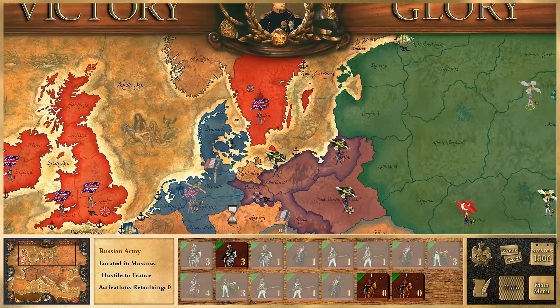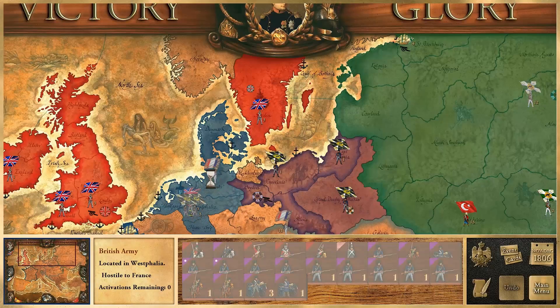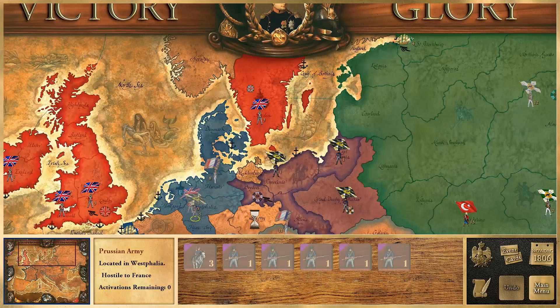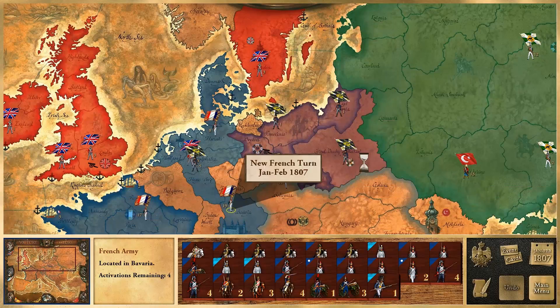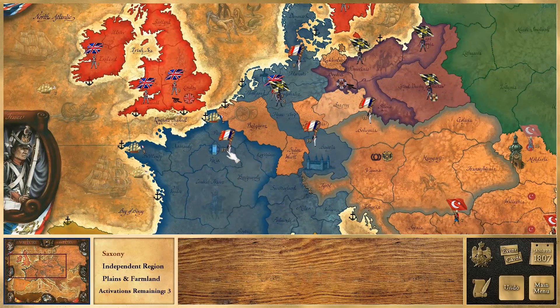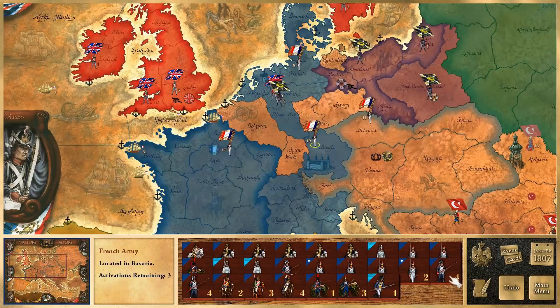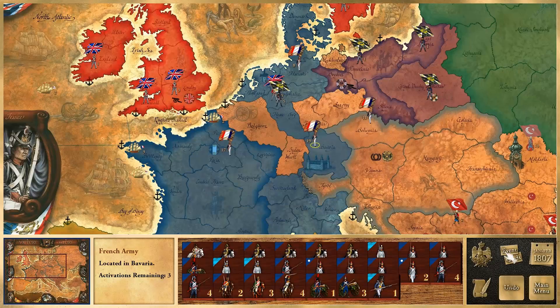The British and Prussians stand ready in Westphalia and can apparently merge their armies together — I did not know they could do that, which is terrifying. Subject to attrition — that's not good. We need to move our Ottoman troops back into Moldova because I don't want them to suffer winter attrition. During the winter months, if you move your troops they are subject to attrition, so we're basically just going to sit around and smell the roses.